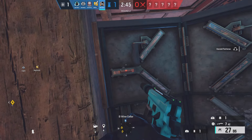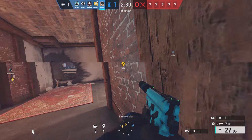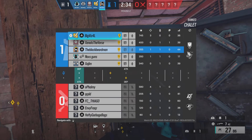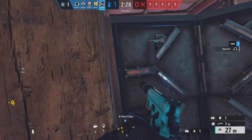Now this next one is going to be when you are defending the basement bomb site for Chalet. Honestly, in my opinion, this bomb site is probably the easiest bomb site in the game to attack, because you open up long angle, you open up the elbow breach, you get rid of this shield, and you plant on default plant, which is in front of my shield right here.